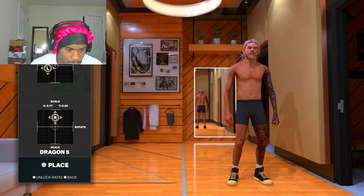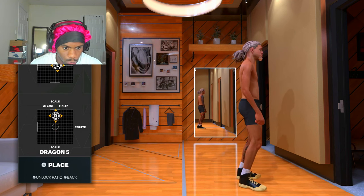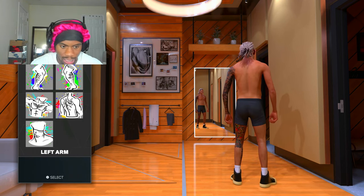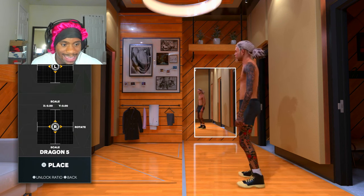Left leg — bam, right there. We gotta do the back of the legs now. Back of the leg — boom. And then one more for the back of the leg. Boom, easy as that. Y'all see that? Easy right there. That's like AK — I need one more. Left leg, there it is right there.